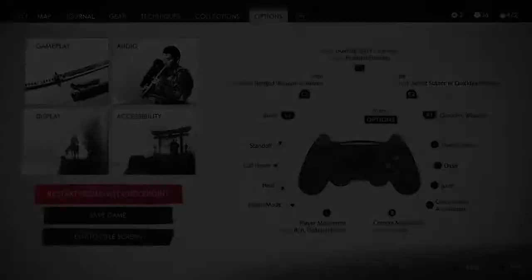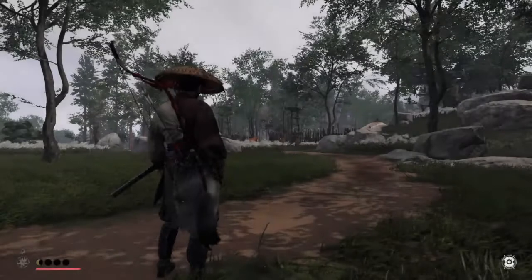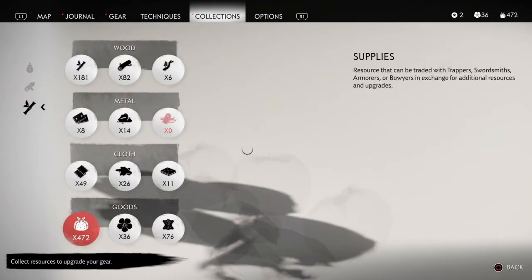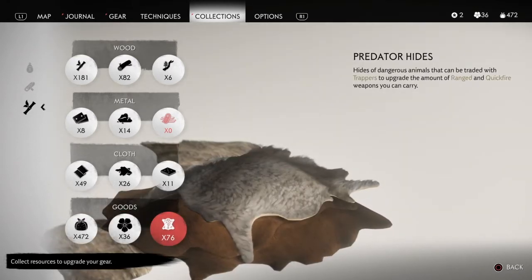Restart from last checkpoint. They did all my dirty work! Going to my stats: 472 supplies and 76 predator hides.